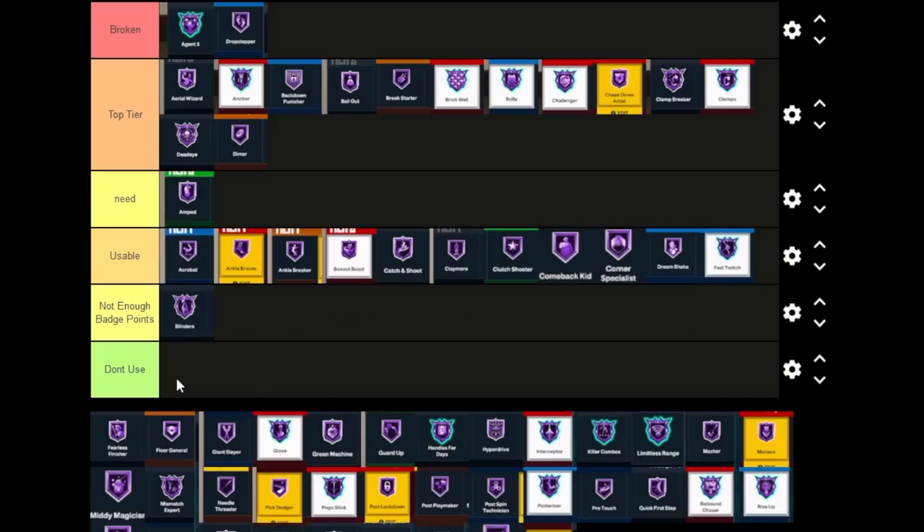Fast Twitch — for bigs I guess you can say it's Top Tier, but I'm going Usable because this year depending on your driving dunk and standing dunk you really won't get blocked, so having a faster animation doesn't make the craziest difference. You're gonna make it regardless. Also there will probably be other badges in your tier three that you'd put on before Fast Twitch — like Bully, Rise Up, and some other badges that are really good for bigs.